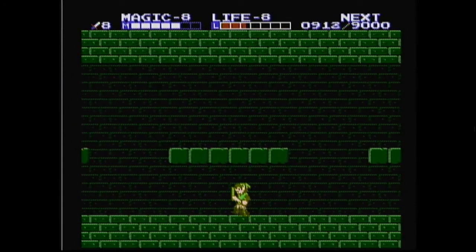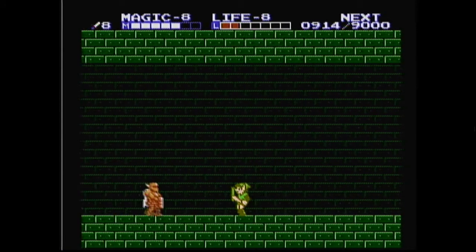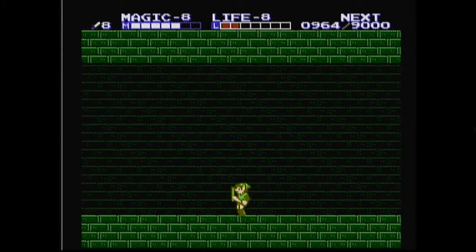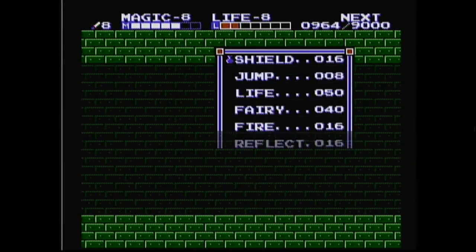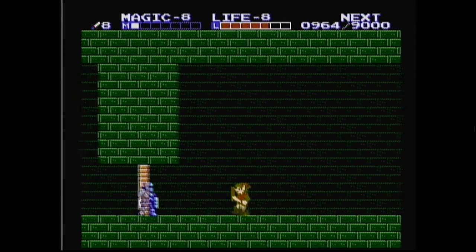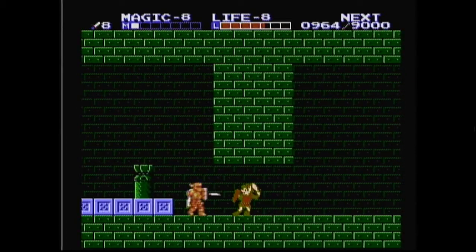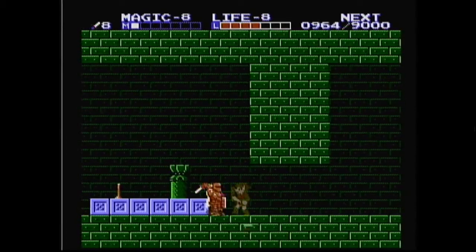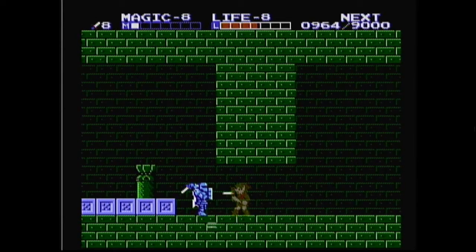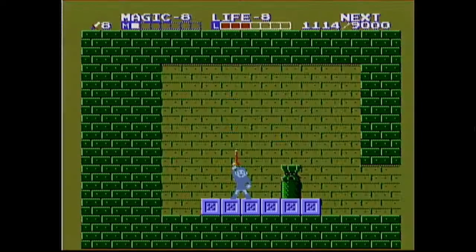Oh god, sorcerer — fucking materialized right on me. Unfair. Something tells me I need to hit the life and shield. Get rid of him. Thank you. Alright, I got the flute.